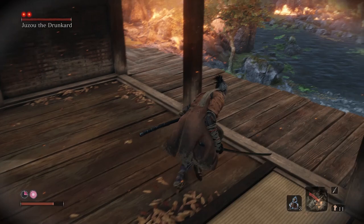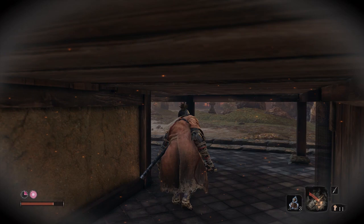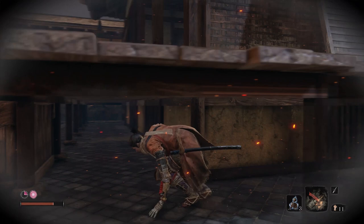Now that we've gotten rid of everybody, here's step two of my Juzo killing plan. Let's hide. It is possible that once the enemy boss has become aggroed on you, you can go and hide and then he will go back to normal — he'll stop chasing you.